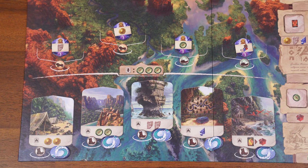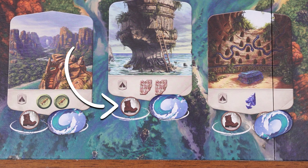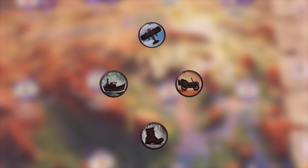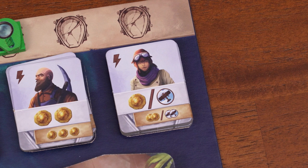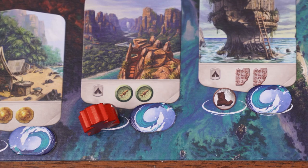The first main action is dig at a site — this is essentially the worker placement action. Place one of your two archaeologist meeples at an available site and gain the reward. First, pay the travel cost listed on the spot. For instance, one spot requires one boot icon and another requires one boat icon. To pay with a card from your hand, refer to the symbol in the top left of the card and play it to the play area. There is a travel symbol hierarchy: boot icon, then boat or car icon, then plane icon — each higher symbol can pay for the cost of any lower one.